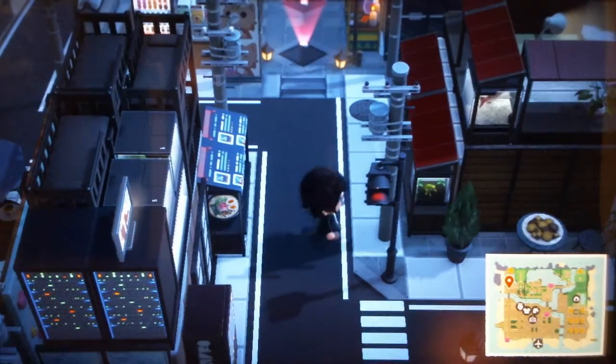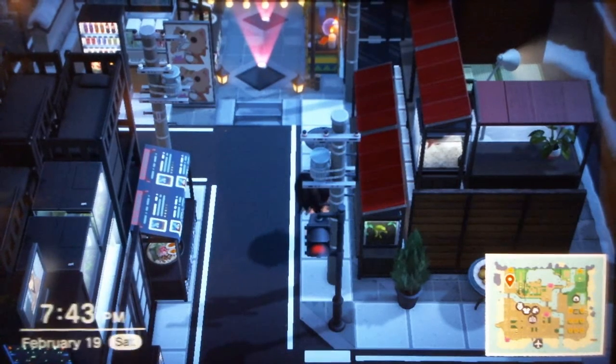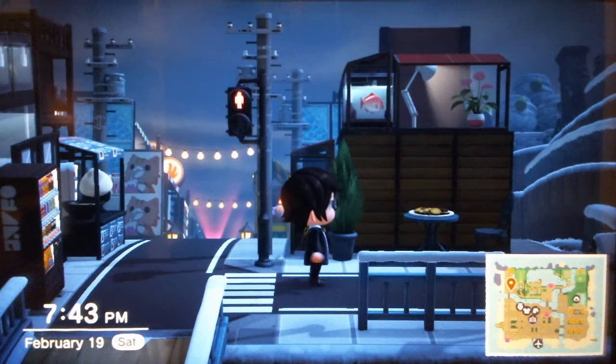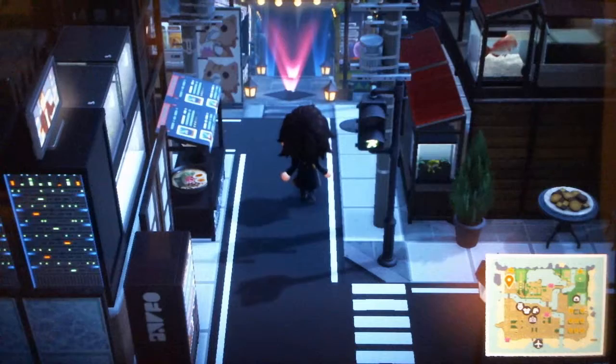We've got a big set of buildings here. This house has been condensed down a little — you can still climb up there but there's nothing really there to look at. We've got the fish tanks to look like lit windows.